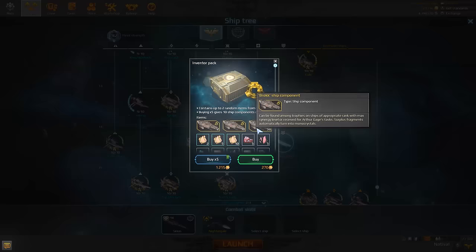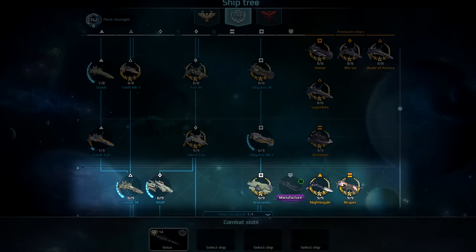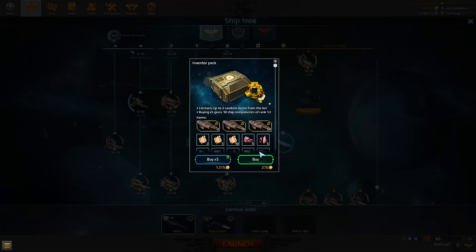The new ship can be assembled by farming the resource called Ship Components, which can be gathered from the loot window following a battle in PvP, PvE, or Cooperative Modes. These components can also be won via the Star Marathon fleet assignment given by Arthur Gage. Just remember, you will have to fly a ship of the same rank you wish to build. The more ships of maximum rank you have with you, the higher the chance of finding the desired component. Besides, you can simply buy the required parts using the button below the ship's icon.